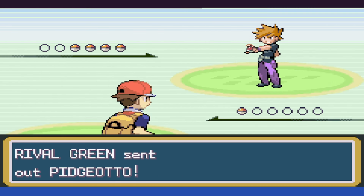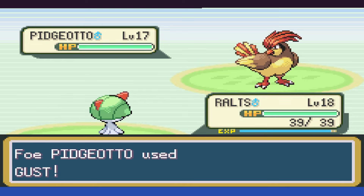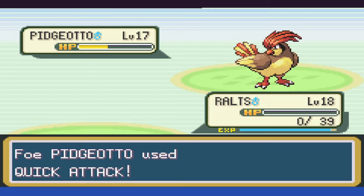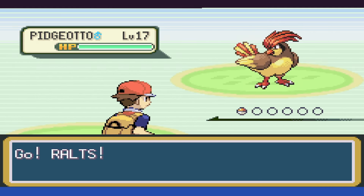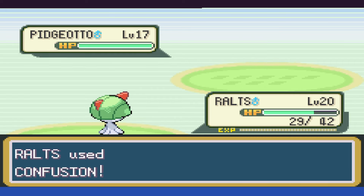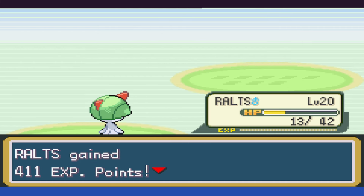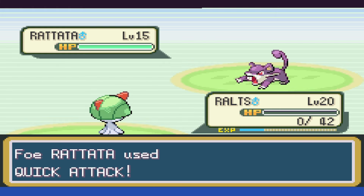In this particular rival battle, Pidgeotto is up first and we open with Confusion, but Gust hits us for a good chunk of damage and we're barely doing anything in return. We manage to get it down to right below half, but then it just finishes us off pretty quickly. It's a lot of attempts and a lot more of those attempts being failures. Ralts having overall poor stats is already catching up to us. Even once we make it past the Pidgeotto, the Rattata unfortunately has access to Quick Attack.